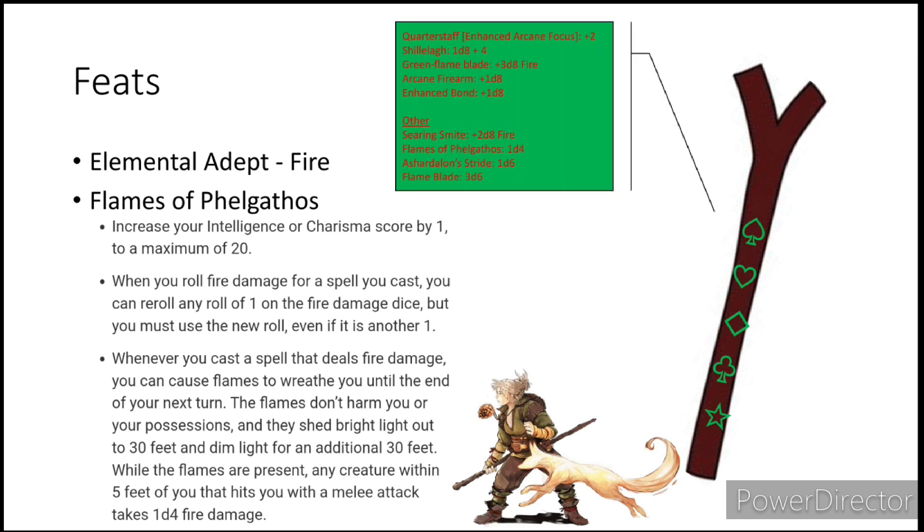Let's do some calculations. Our staff gets a +2 from being our Enhanced Arcane Focus. Thanks to Shillelagh, it deals 1d8 plus our Wisdom modifier — which should be +4 at this point. We get access to Green Flame Blade, which at our level does an extra 3d8 fire damage on the initial attack and 3d8 plus Wisdom modifier to one nearby enemy. Our Arcane Firearm gives us an extra 1d8 on top of that, and since it's dealing fire damage, our Enhanced Bond from the Wildfire Spirit increases damage by another 1d8, for a grand total of 6d8 plus 6. And don't forget the Giant Foundling's Fire Strike for an extra 1d10 fire damage on top of that.